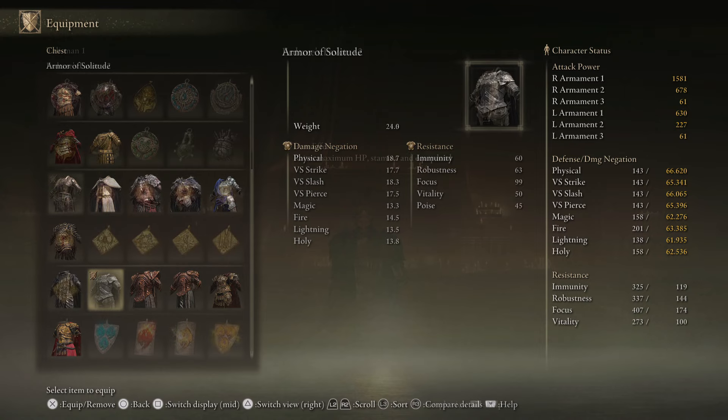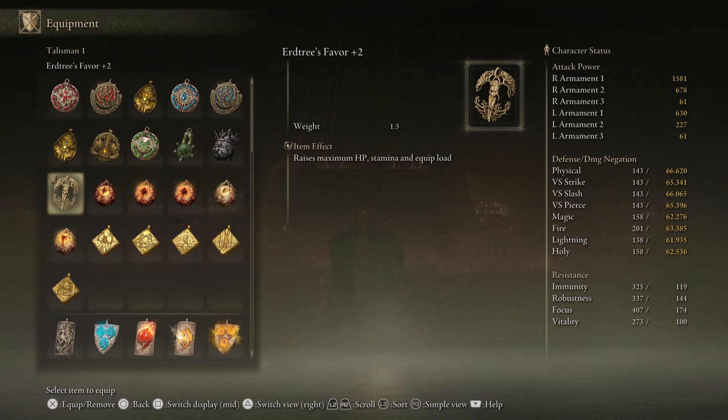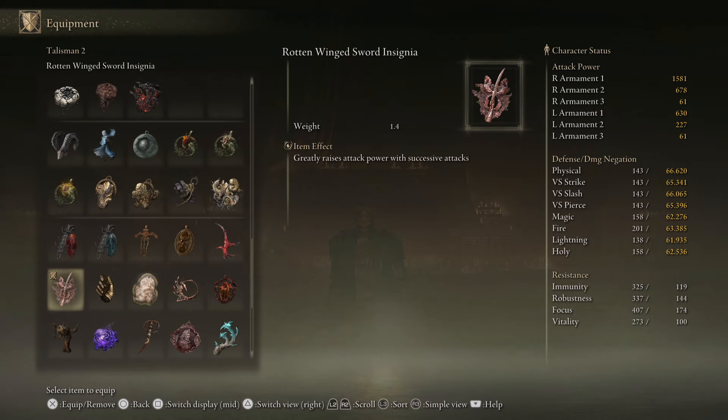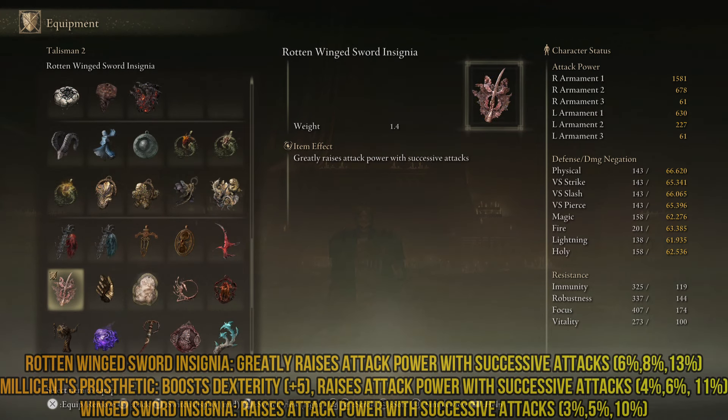For talismans, I go with Erdtree's Favor plus 2 — self-explanatory: more HP, more stamina, higher equip load. We need the equip load and this is a super versatile talisman because it allows you to focus on other things. Second is the Rotten Winged Sword Insignia. If you don't have this, you can go for the Winged Sword Insignia. If you don't have that, you can go for Millicent's Prosthetic, which also gives you plus 5 dexterity if you want to save those 5 levels for something else. All three are viable choices, with this one having the best consecutive-attack damage increase.